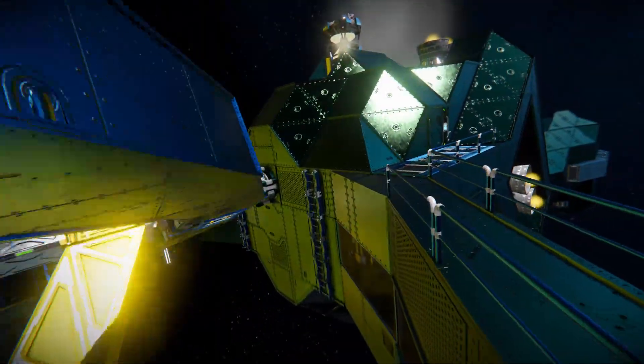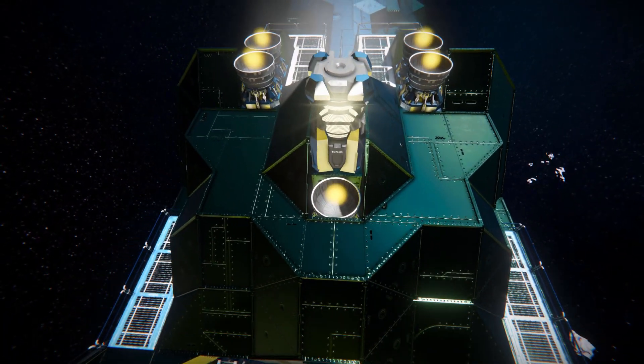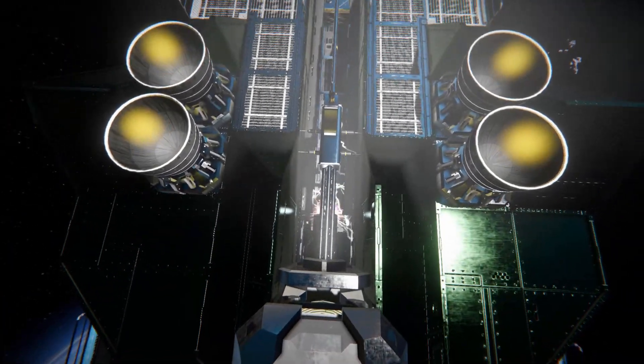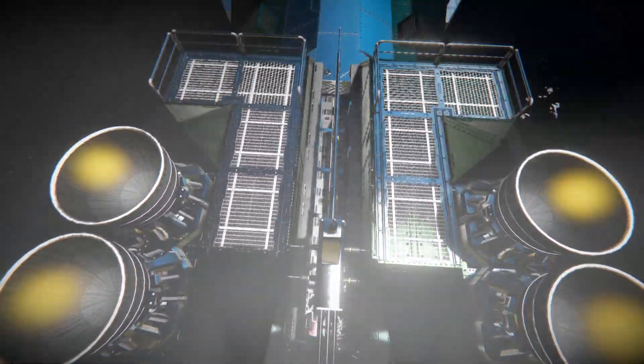Moving past this, we do have a ladder to get up to the top side if you want to repair it from the ground. Moving all the way up, there are some catwalks that come over to doors to get inside, some more hydrogen thrusters to help us on the way down, and a beacon and antenna set up so we can always find this thing.